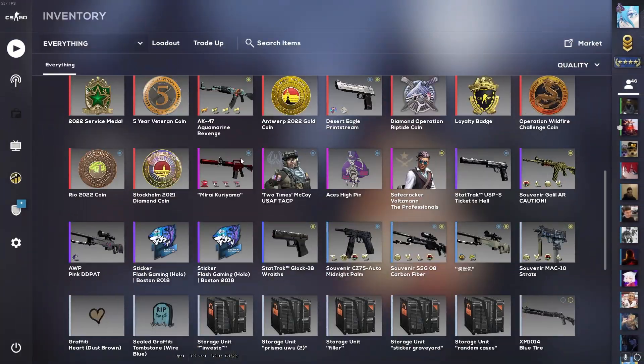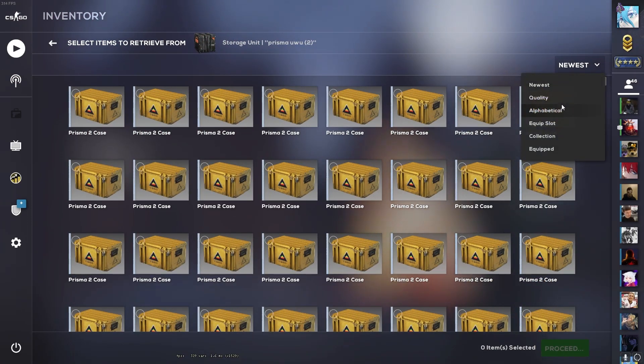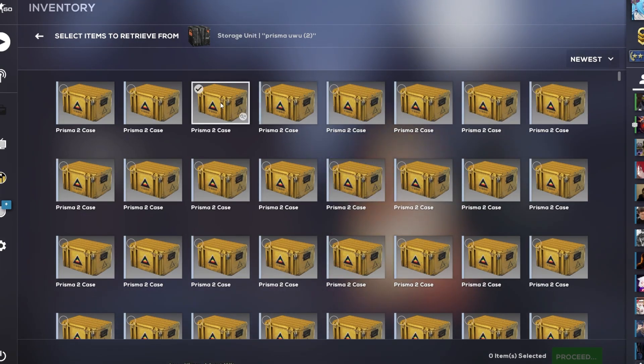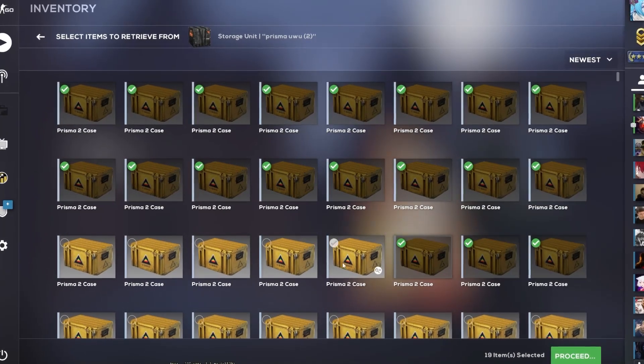They did say that they changed storage units, so I'm really interested to see that. If we go into Retrieve, you can finally sort things inside your storage units. Such an easy fix, I couldn't believe that this wasn't in the game already. And also a slightly new UI for selecting as well. Very cool, I appreciate that a lot, Valve, but the Rio stickers are kinda dog.